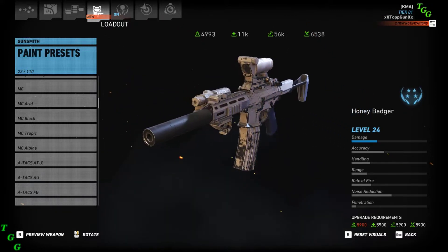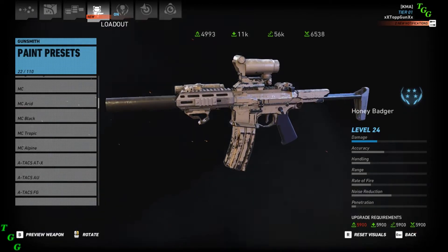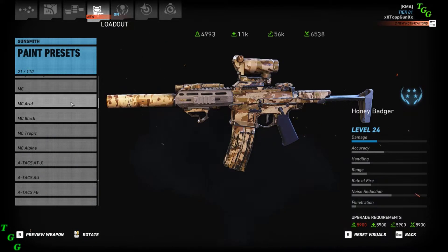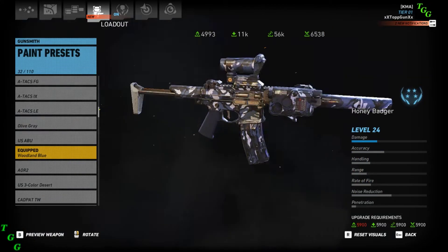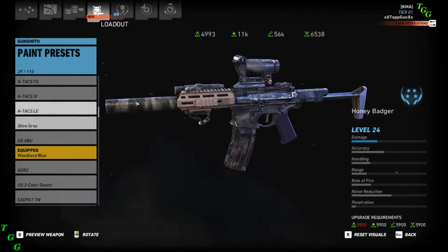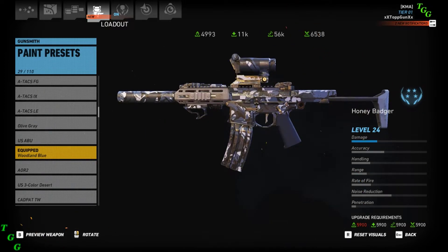This piece right here behind the barrel — the quad rail does not change colors. As I scroll through, you can see what changes colors. I'll pick this one so you can see it stands out like a sore thumb. The quad rail right there is not changing colors.